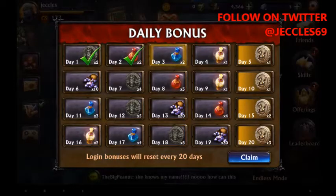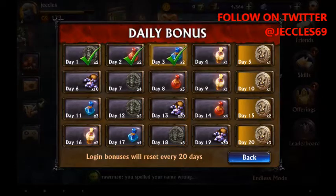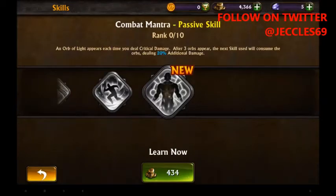This one is only level 6. Here we have the daily bonus — so this is day 3. I'll just claim that and it is an energy potion times 2 for when you're low on energy. We also have the skills tree. An orb of light appears each time you deal critical damage; after 3 orbs appear, the next skill used will consume the orbs dealing 20% additional damage.